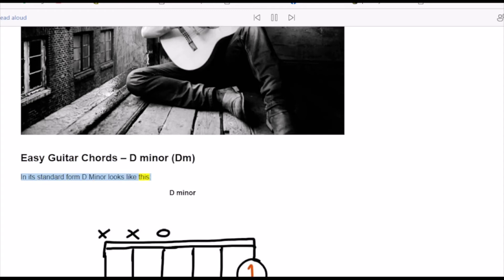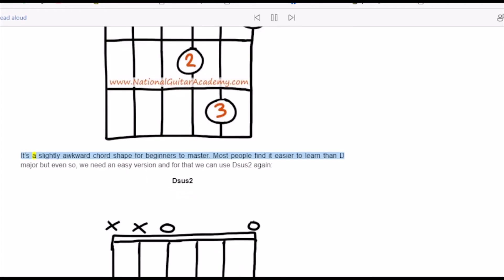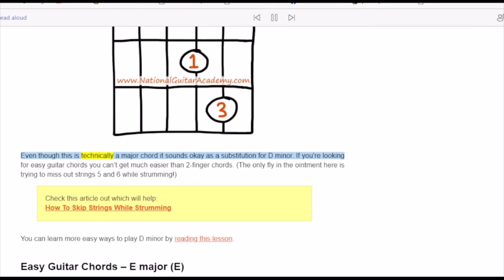D minor is a slightly awkward chord shape for beginners to master. Most people find it easier to learn than D major, but even so we need an easy version — and for that we can use Dsus2 again. Even though this is technically a major chord, it sounds okay as a substitution for D minor. If you're looking for easy guitar chords, you can't get much easier than two-finger chords. The only issue here is trying to miss out strings 5 and 6 while strumming.